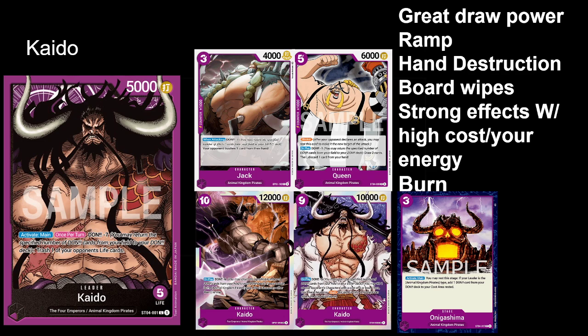You can rush to your win condition, wipe their board, and then have this huge 12k that they have to commit their entire board's worth of resources to kill — and even then, if you have a good counter card in hand, it probably won't die. Purple is the strongest color. It has an early game, an end game, a good game plan — very solid, does everything you need it to do. This deck is definitely going to take you a long way if you want to run it in tournament.